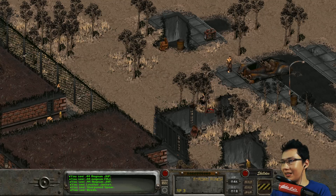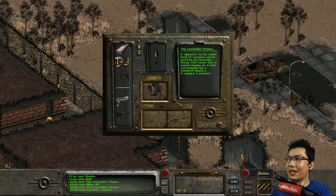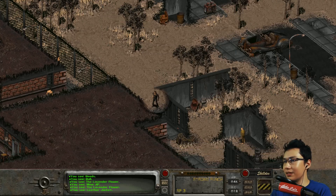Anyway there's something back here. It is the Lavender Flower - it's the book! Fantastic. It appears to be some kind of romance novel written by Dorothy Rickson. The cover has a woman laying on a bed surrounded by a hundred flowers. It weighs two pounds. Wonderful.